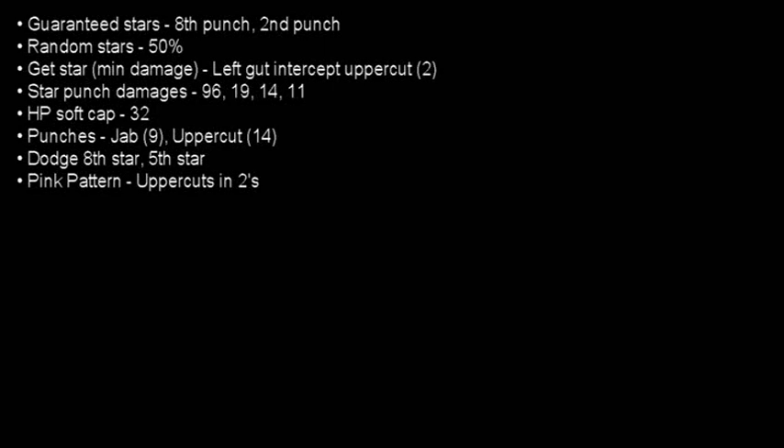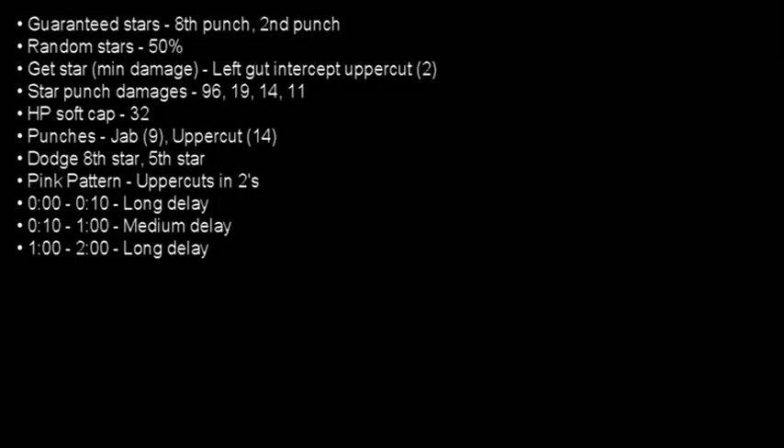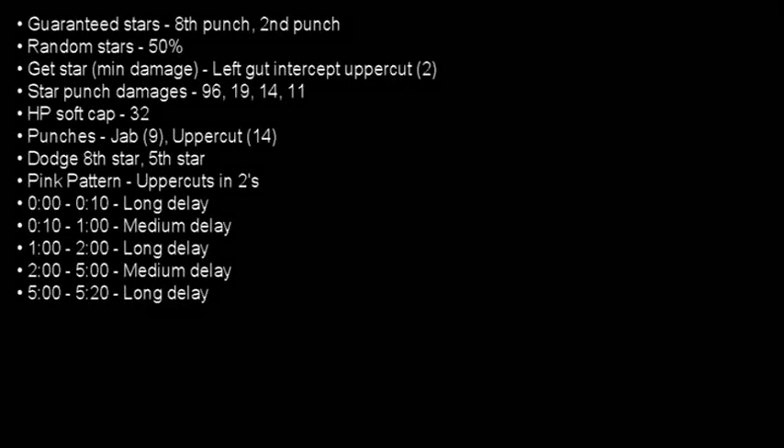Now that all the general information is out of the way, we can start talking about things more important to the route. Von Kaiser has several pattern changes throughout the fight — they only change the delay between his jabs. From the start to 10 seconds, he does the long delay. From 10 seconds to one minute, the medium delay. From one minute to 2 minutes, the long delay again. From 2 minutes until 2 minutes into round 2, the medium delay. From 2 minutes to 2:20 in round 2, the long delay. From 2:20 in round 2 until the end, the short delay. The short delay is the only one where you won't be able to connect a star punch intercepting his jab from a star gotten on the previous jab.